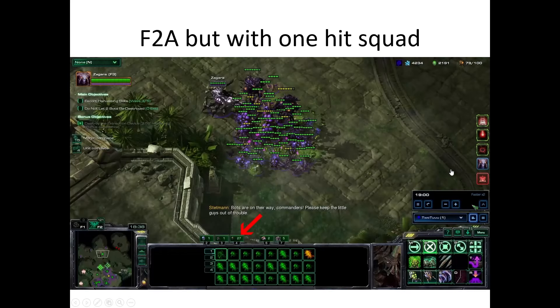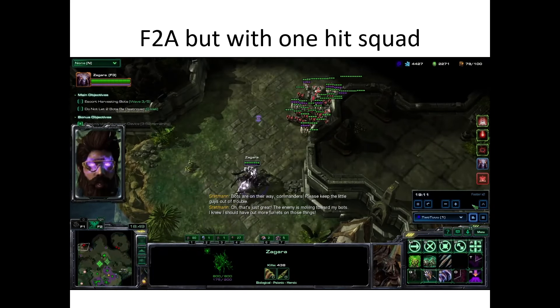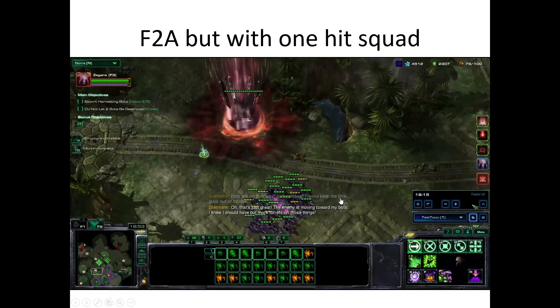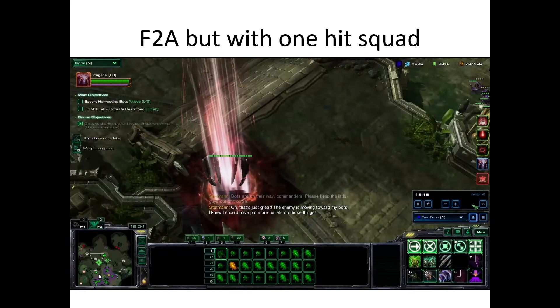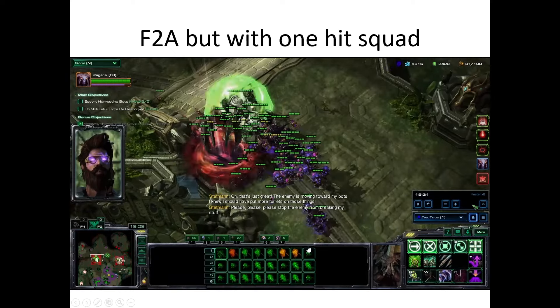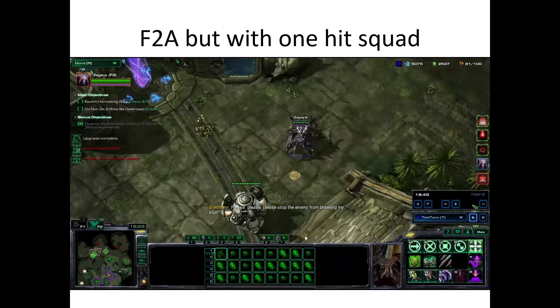Here's an example of that. You can see on hotkey 4 I have a hit squad of about 30 units. I moved Zagara because I need to take care of the objective. The objective spawns, and I have three rifts on the left, so I F2 from the left, and my hit squad goes to the right. And there — all the rifts have been taken care of.